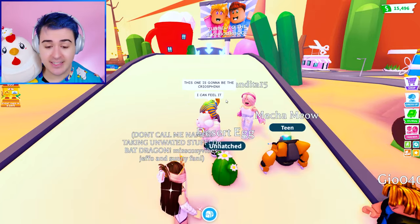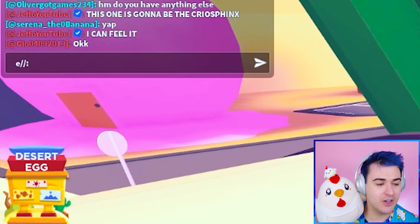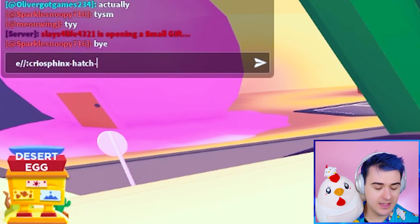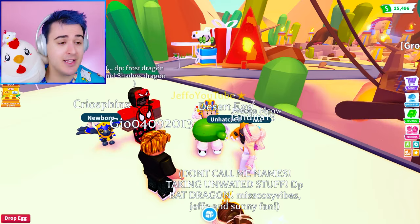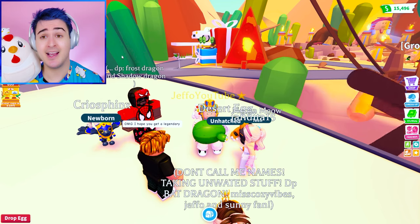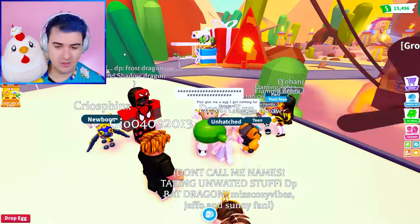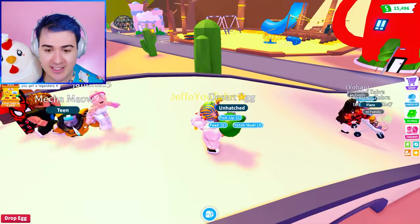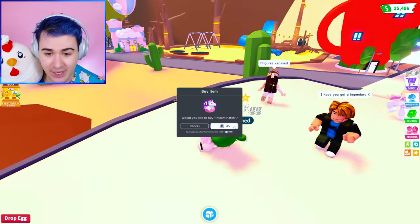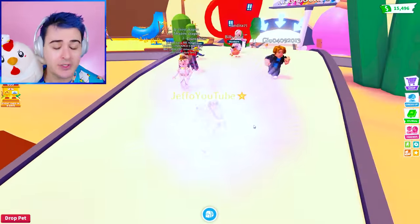I meant to say the next one is going to be the cryo sphinx — I can feel it. We're going to do the code cryo sphinx hatch hack: 0 1 1 0 1 0 1. Okay, this should work. Anytime I do a hack like this, sometimes AI Jeffo gets summoned, so we have to be careful. Our computer is glitching — I told you, every time we do it, AI Jeffo gets in here. We put in the code — AI Jeffo, bro, I don't know where you are in my house, but you need to stop. Do not mess with the computer.